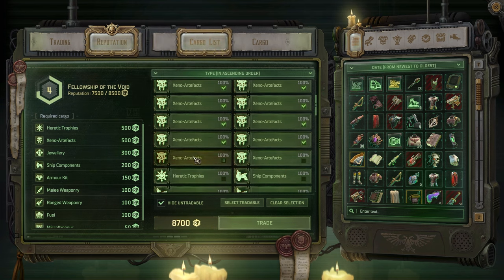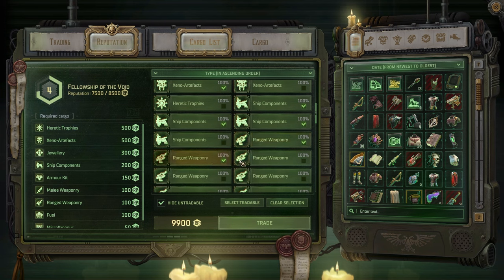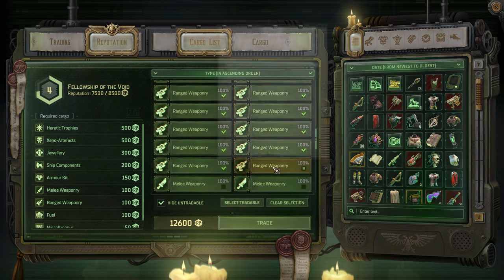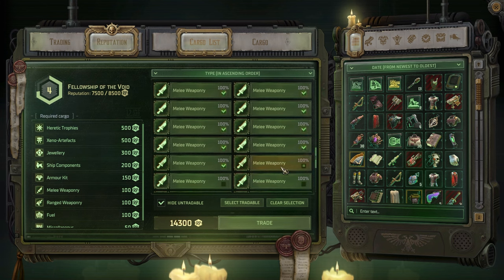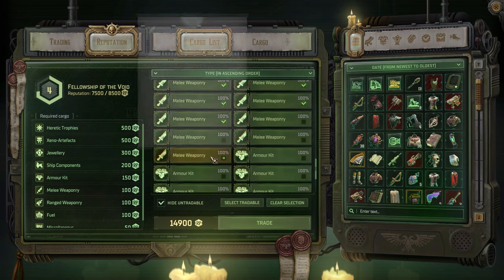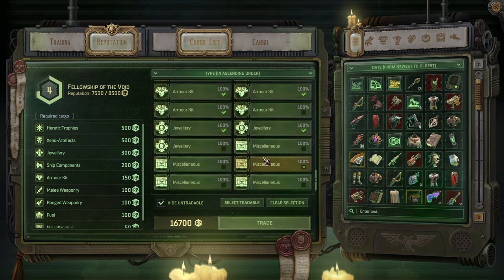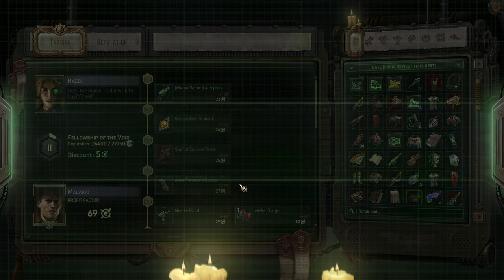Clearing out trade inventory: sorting by type, removing excess ranged weaponry, melee weaponry, and armor kits. Noting the armor from the last fight counted as xeno artifacts rather than armor. Now at rank 11 with Fellowship of the Void — starting to pick up new items including a new pistol.